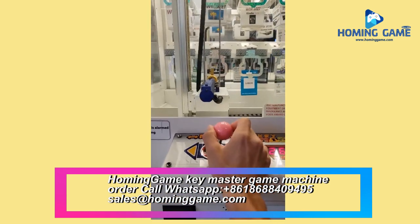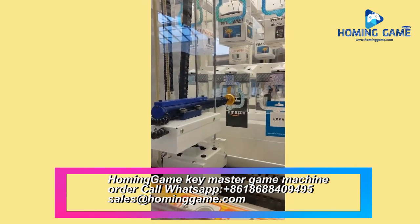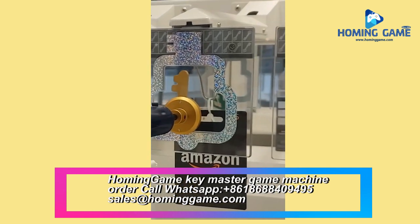You move the joystick left and right to line the key up in the middle of the prize hole. You hold the button to raise the key and then let it go. If the key hits the bottom of the plastic where the prize is hanging, that means that row is in skill mode and stays in skill until a prize is won.